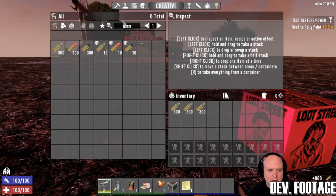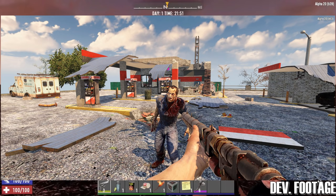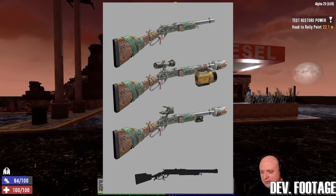Number five: primitive weapons. Craftable on day one if you find the parts, these include the pipe rifle, pipe pistol, pipe baton, pipe shotgun, and the pipe machine gun. There is suggestion that this replaces the blunderbuss.